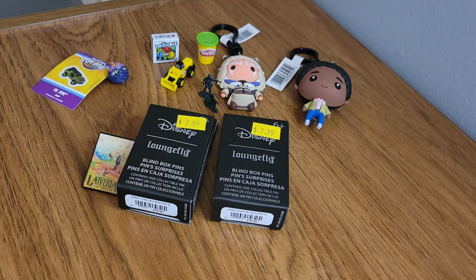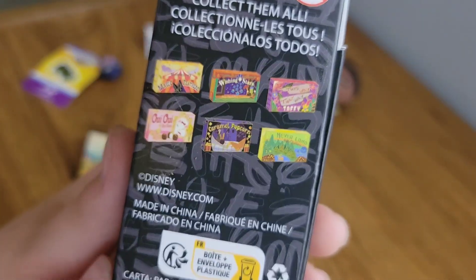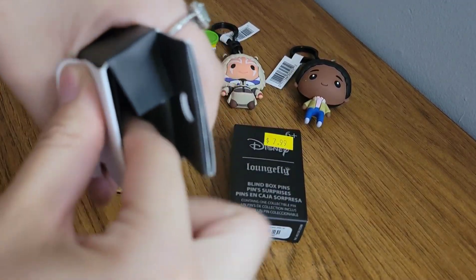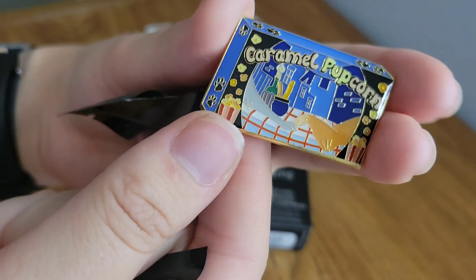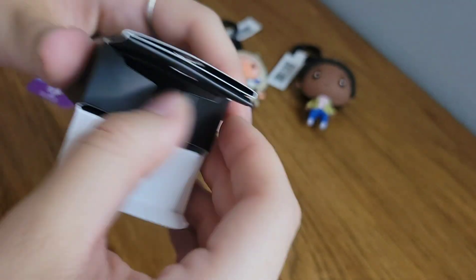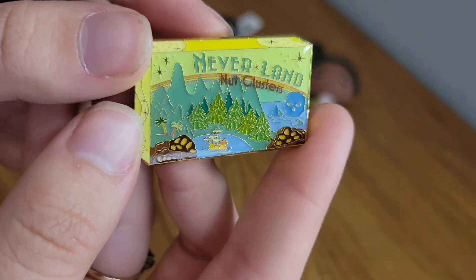Now for our very last things, we have the Loungefly blind box pins. It contains one collectible pin in each box. I think these are the different ones that we can get — I love the Neverland one, or the Wishing Stars one. Let's see what I have. It is — we got the caramel popcorn one! These are so cool! And for our very last one — we got Neverland! Yay, this one's a super cool one, I love this one.